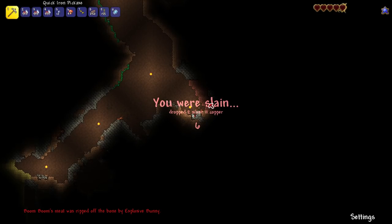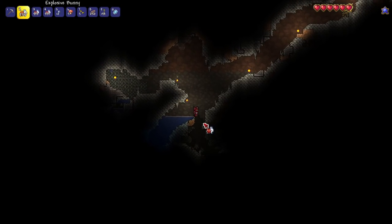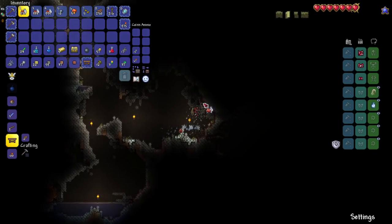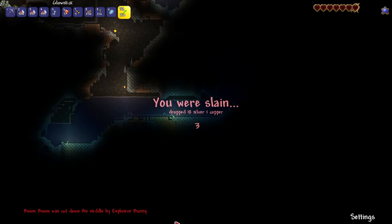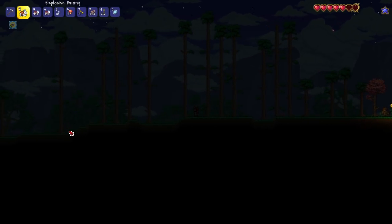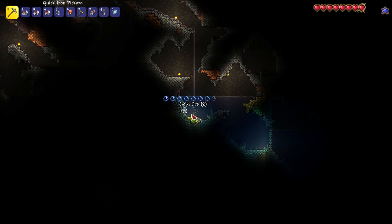Forgot that I can trigger my own bunnies. Can I take on a spider nest with just explosive bunnies? Sending them down - come on, get them! I keep placing the bunnies on accident, this is driving me insane. I've died at least 30 times in this cave, most to myself and most to the bunnies, which is still kind of myself.